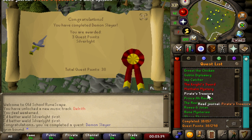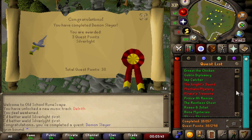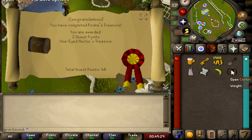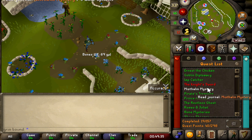We completed Pirate's Treasure — I didn't even notice it also gives two quest points. We opened the casket and got a gold ring, which isn't great, but it is what it is. Now it's time to do the Knight's Sword.